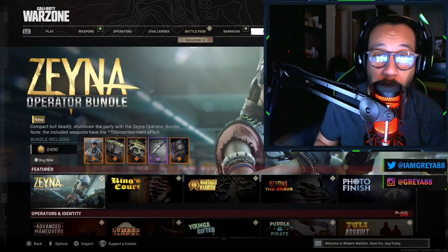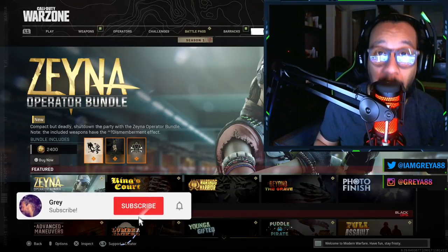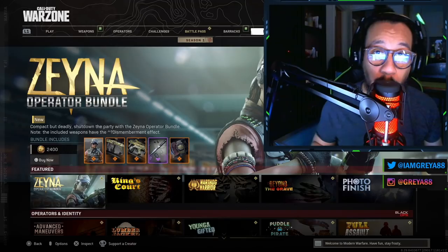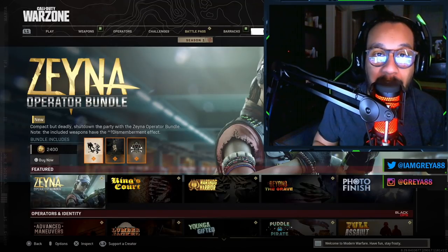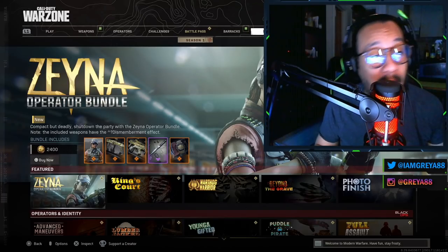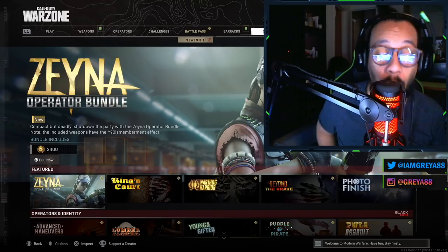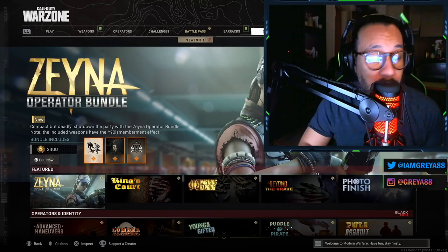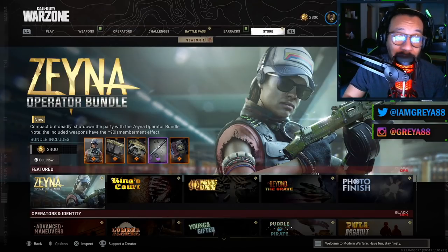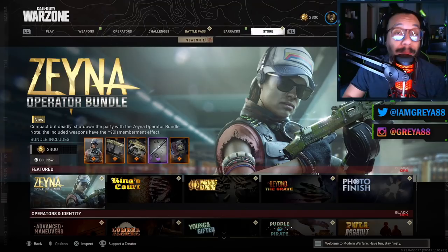Hey, what's going on guys? It's your boy Gray here. Welcome back to the channel. The mid-season one update just went live for Black Ops Cold War and Call of Duty Warzone. With this mid-season update, one of the things we were expecting is the brand new Zayna operator bundle — the newest operator that can be found in Black Ops Cold War and in Warzone. The new Zayna operator bundle actually costs 2400 COD points, or $20.